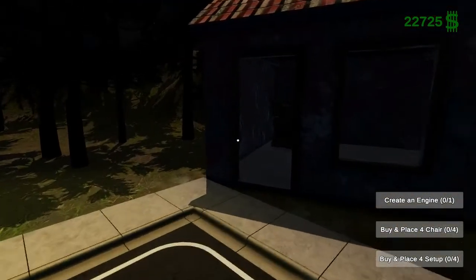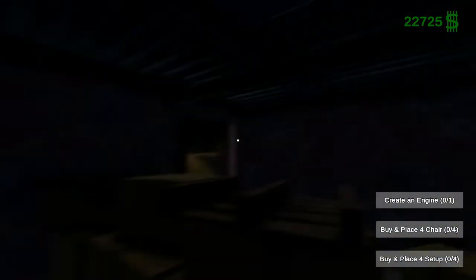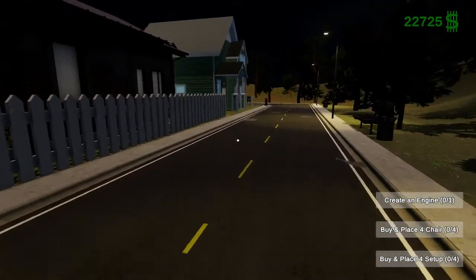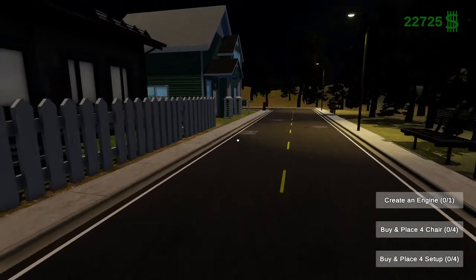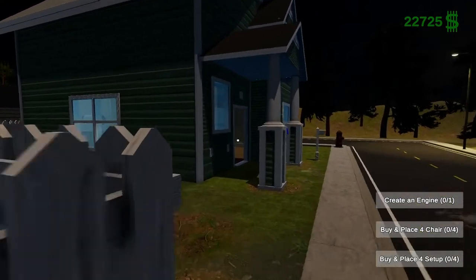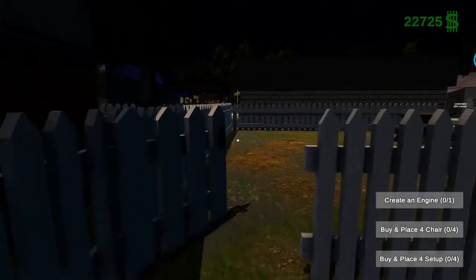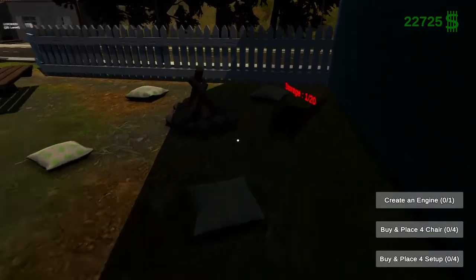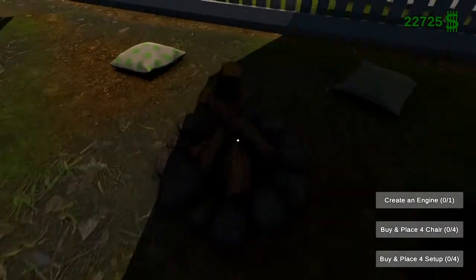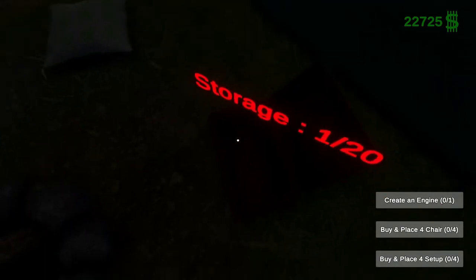This is where we would sell our second-hand items. At the moment there's nothing in there, which is fine. Let's go back to the house because we should have completed one of our tasks — we should have completed the backyard task as well. We've got 20 storage.